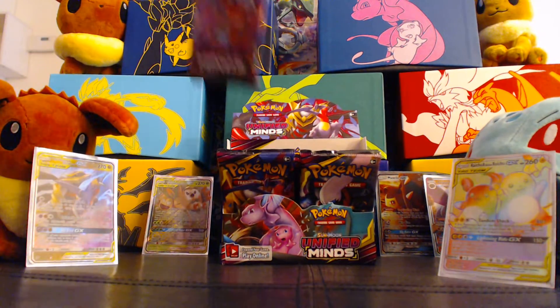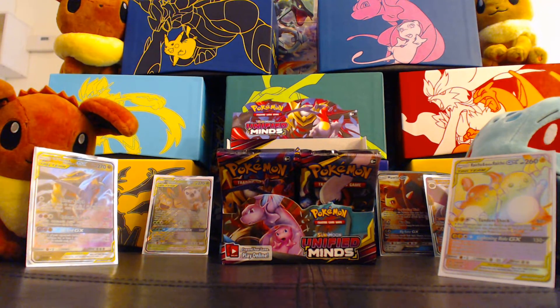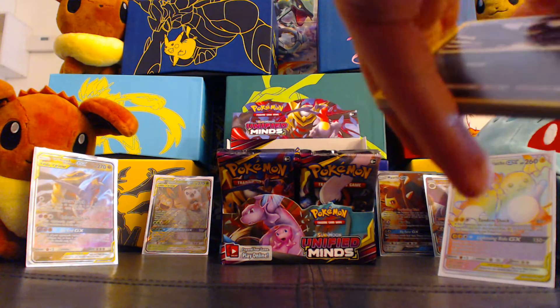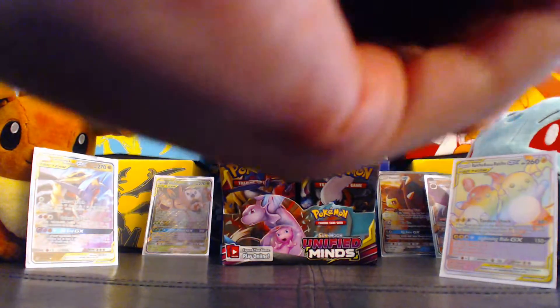Mewtwo and Mew — coming in hot! What's your favorite art? Espeon and Deoxys. Is that your favorite out of this set? Yeah! Joanna loves Espeon, because it's got Espeon. Espeon is Joanna's second favorite Pokémon and favorite Eeveelution, as you've seen from another video where I got her a bunch of Espeon stuff.